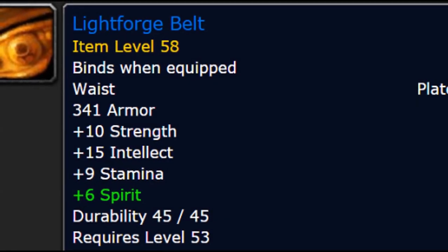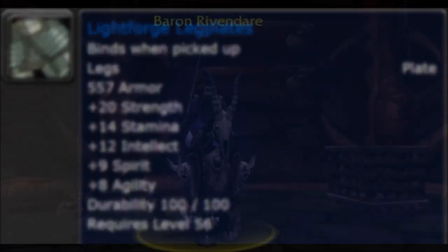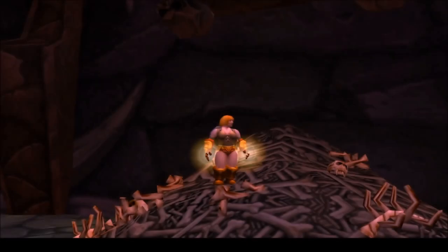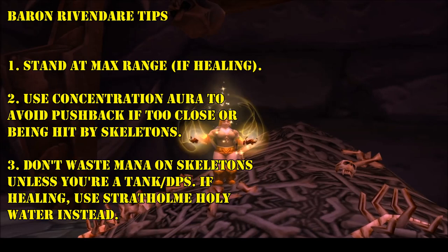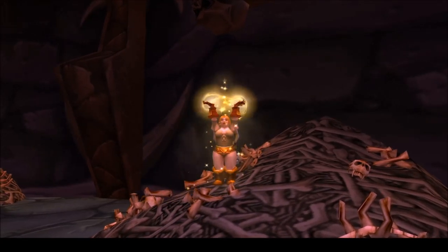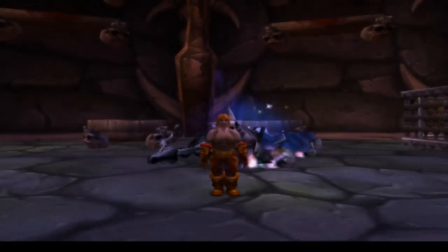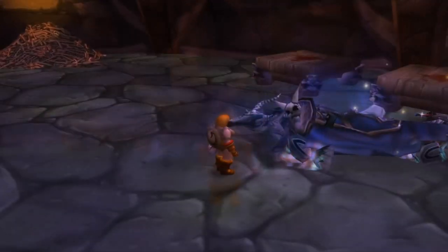Other than the belt, there's really only one piece of the set you can acquire in Stratholme Undead — the Legplates from Baron Rivendare. This fight will vary depending on what role you're playing as a Paladin, but assuming you're healing, you should stand as far away as possible, out of range of the ticking AoE aura. When Skeletons spawn, consider swapping to Concentration Aura to avoid pushback on your spells. When the Baron falls, pick up your new Swagtastic Legplates — or if he doesn't drop them, run the whole dungeon again.